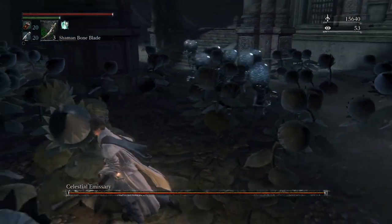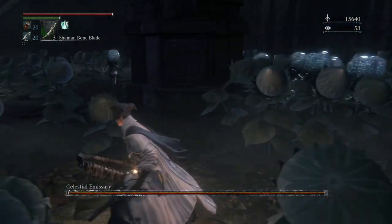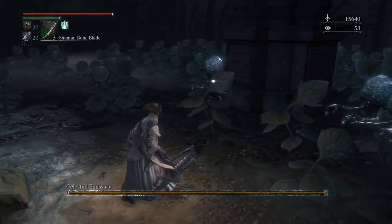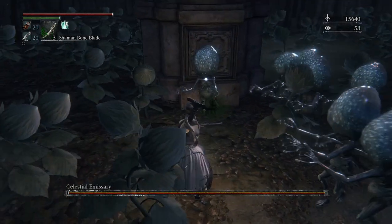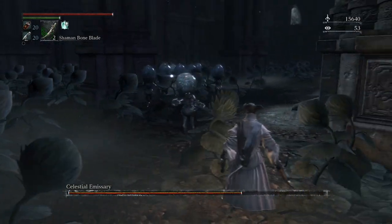The Celestial Emissary is actually one of these little guys — one of them, not the collective. We've got all these little guys coming out and attacking us, and then one that's kind of staying off and playing away — that's our guy right there. So let's go ahead and hit him with the Boneblade and let our new friends do the work.